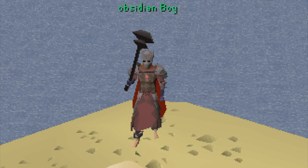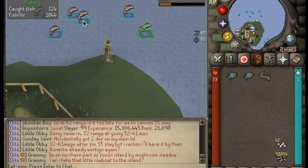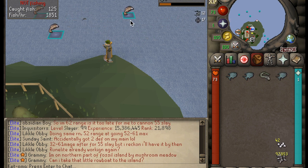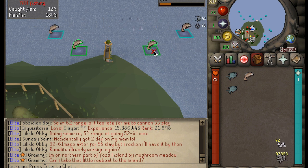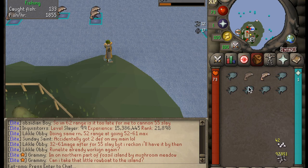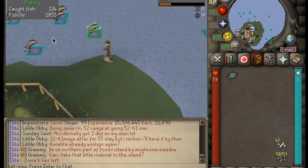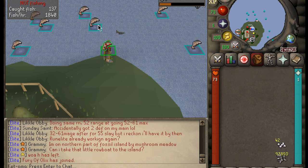Make sure you complete Nature's Spirit if you create this build. Moving on to 40 defense — this is quite possibly one of the best tank options, as the fighter torso, rune armor, and the Inquisitor's armors are all accessible at this level. The fighter torso is the best-in-slot for strength bonus in RuneScape, granting +4 strength bonus for the torso slot. Coupled with the relatively cheap and effective rune armor, this is a very effective build with access to many fashionscape opportunities and quite a bit of tankiness.